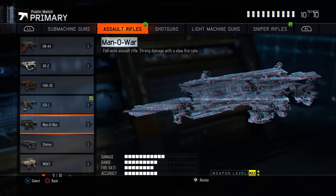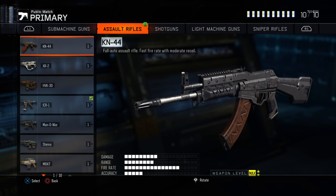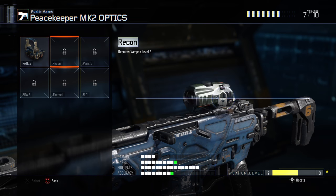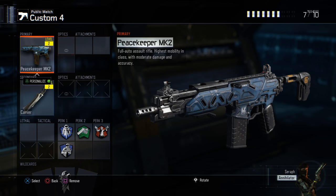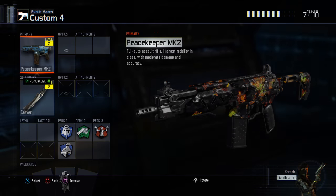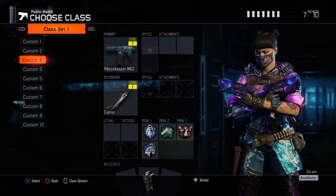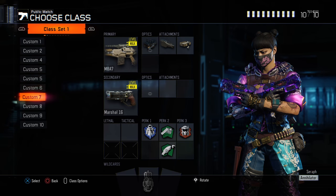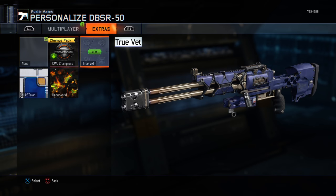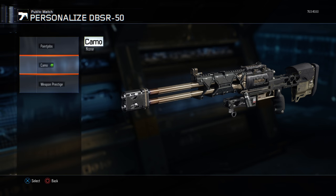I finally got the Mark, and I also got the sniper — I forgot about that. I'm gonna switch that out for my SVG; I always have that sniper on there because that's my fave. I'll put the camo on there. I gotta change that whole class now because I have no attachments. Gonna put in the DBS 50 and maybe upload some gameplay with these new weapons.